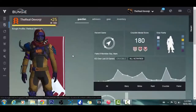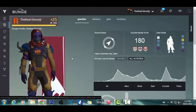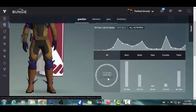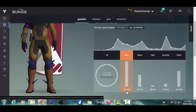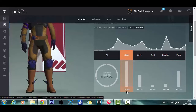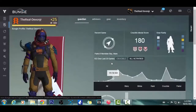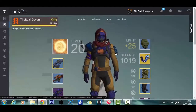Greetings Interweb and welcome back my fellow guardians. Today we are taking a look at Destiny's ranking up system — to be more precise, how to do it fast. I'm sure there are many different guides out there on how to do this, but I'm bringing in my personal take on how I managed to get my Hunter from level 1 to 25 in just 7 hours, taking into consideration traveling and messing about in the tower.